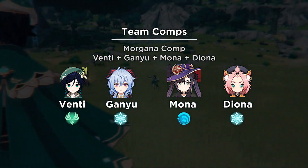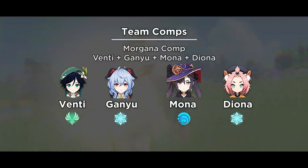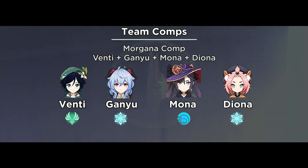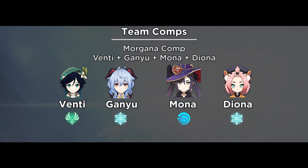Apply Cryo with Diona and Ganyu, Viridescent Venerer application with Venti, Mona combo, and finish off with Ganyu's charged attack. Replace accordingly to what you have.